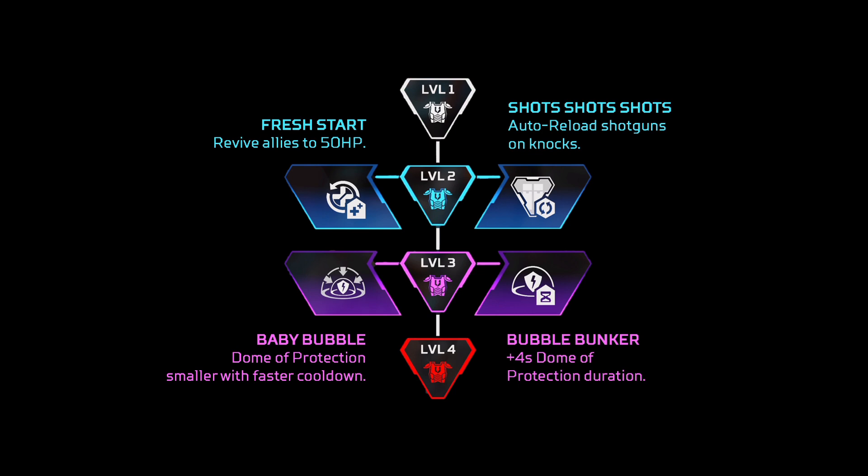For Gibraltar, this once again depends on your playstyle. If you're really good with shotguns, go for the shotgun one. If you want to be more of a support, go for the revive. And for the other perk, I would go for Baby Bubble, because having a smaller bubble actually makes it harder for Maggie to hit you with a tactical or something — there's less area to hit. Plus you get a faster cooldown, and you don't really need the entire duration of the bubble, so the other one is kind of useless.